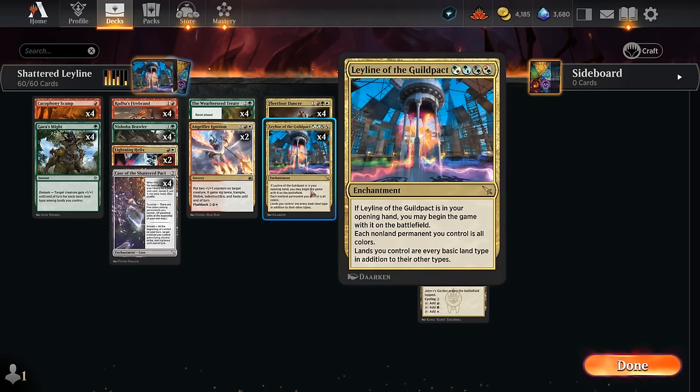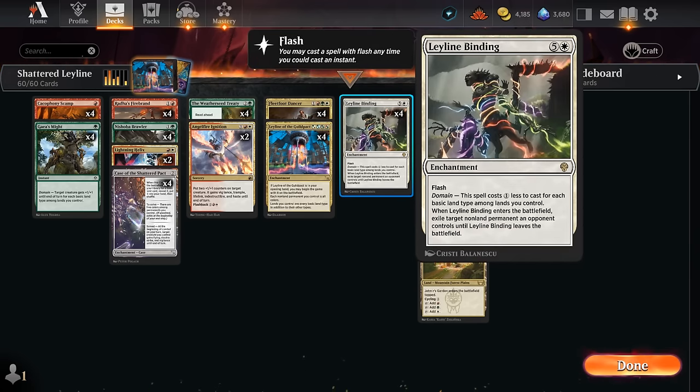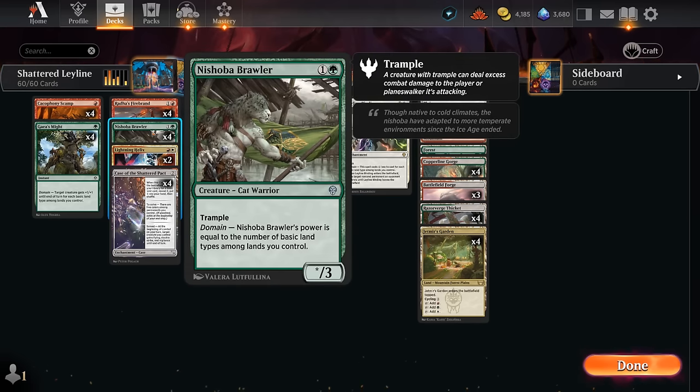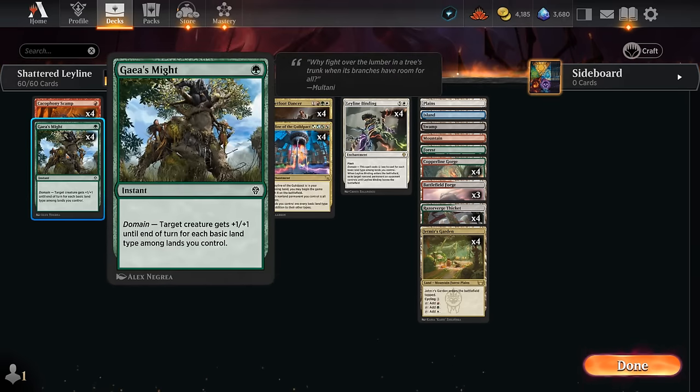Leyline of the Guild Pact is the main upgrade. This enchantment can start on the battlefield if it's in our opening hand, and it says each non-land permanent we control is all colors, and the lands we control are every basic land type in addition to their other types. So if we start with Leyline on the battlefield, we immediately have full domain, meaning we can cast a Leyline Binding on turn one, which is pretty ridiculous. Then Brawler hits for five damage instantly, Rada's Firebrand pumps for a single red mana getting plus two plus two, and Gaia's Might can give a creature plus five plus five for just a single green mana.